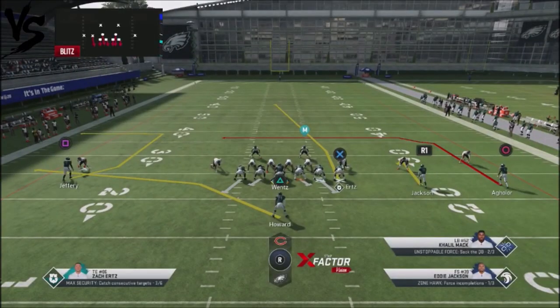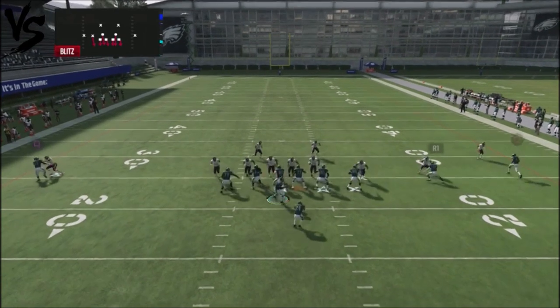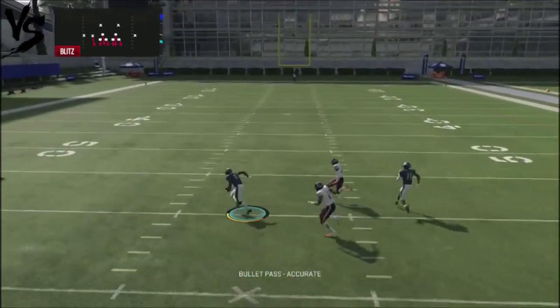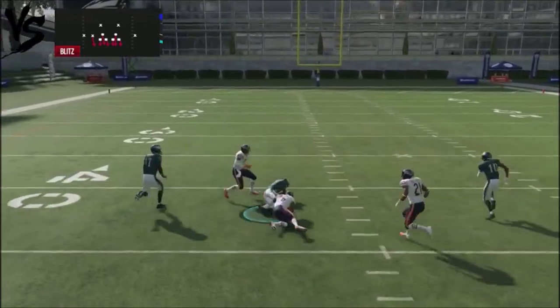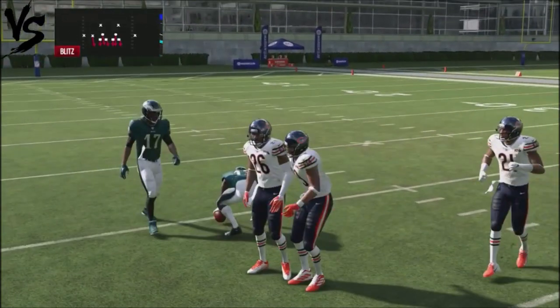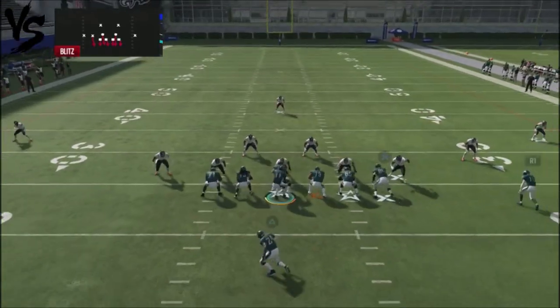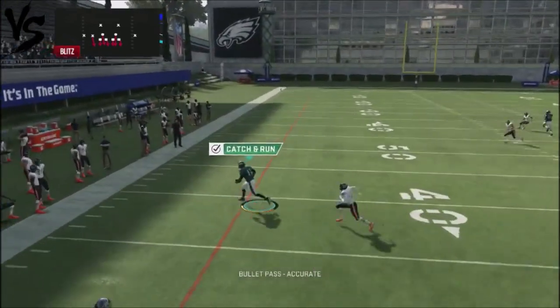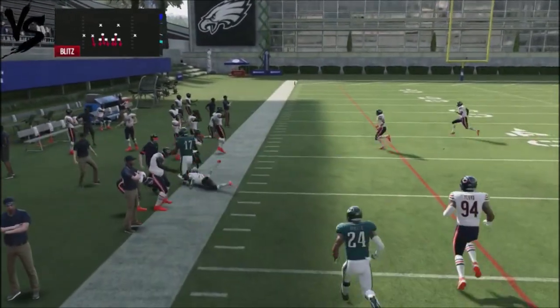Between those two routes, you've got some man beaters. You've also got this dig route off the right with Aguilar. I may not always be able to get this off, but the dig route is going to be another area of the field that you can attack. So we've got this route right here that's going to get nice separation and get your first downs.